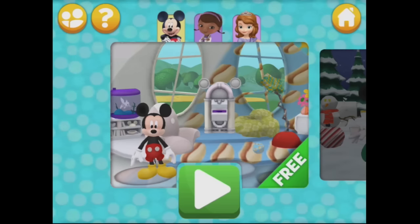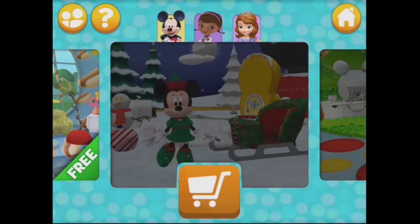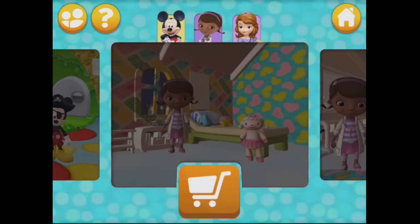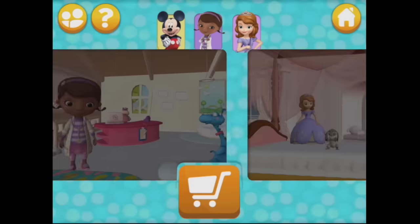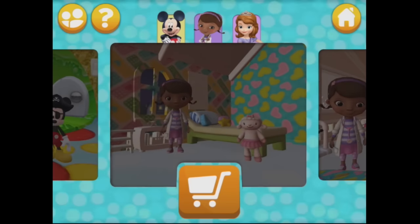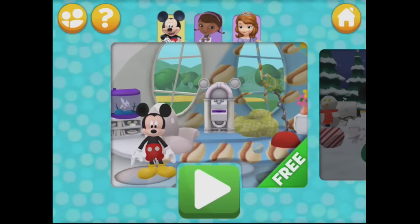Here's Mickey, and all the rest are currently locked: Minnie's Garden, Mickey's Kitchen — you can get them through in-app purchase — Doc's Checkup Room, Doc's Waiting Room, Sophia the First, Cedric's Lab, Sophia Docks, Mickey's Living Room. If you would like me to unlock them, leave me a comment under this video and I'll do another video with all the content unlocked.